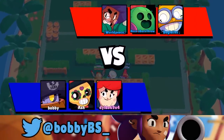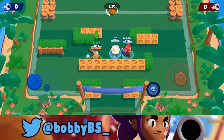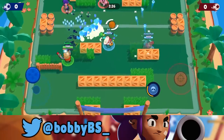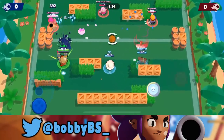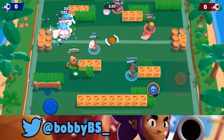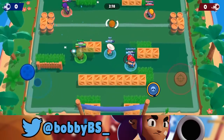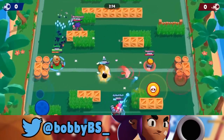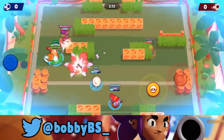Here we go into the first game. We're facing Rosa, Spike, and Carl — straight off the bat, this is not a good comp for Daryl, but I think we can make it work. Something you want to do is play a Poco alongside Daryl, for the same reason as Rosa, because Daryl will be your goal scorer. When you go in with him, you want that additional health and Poco's heal can provide that. Ash is just going to give us the ball over here.